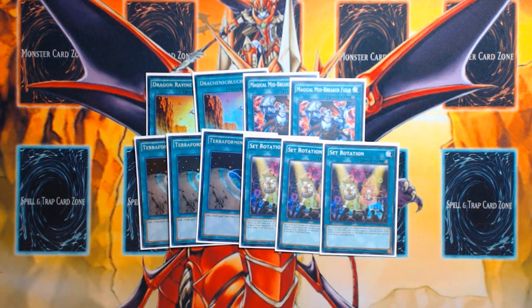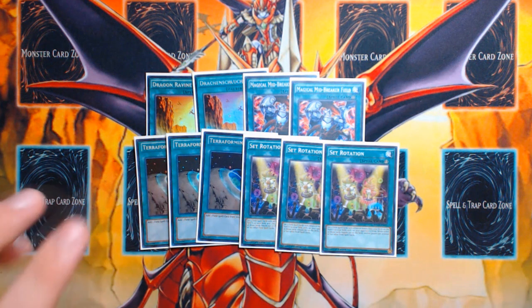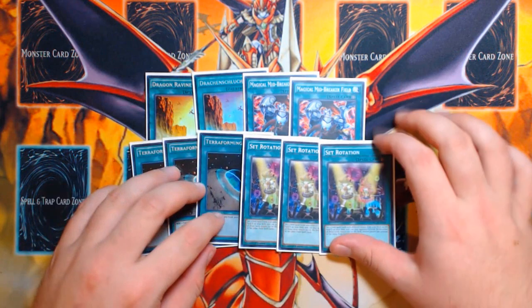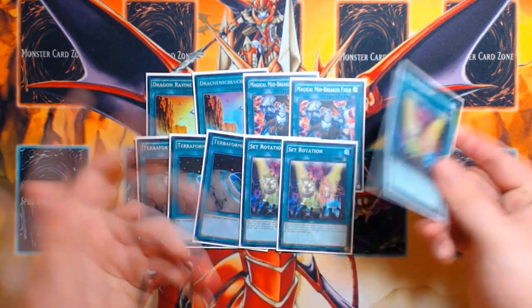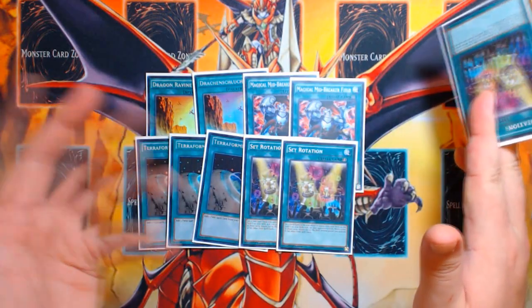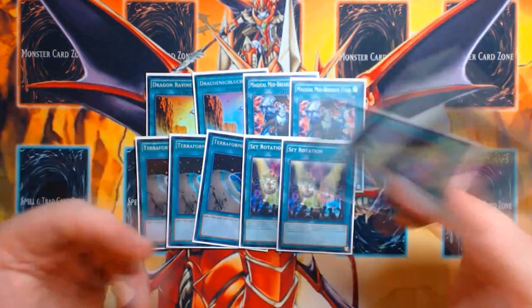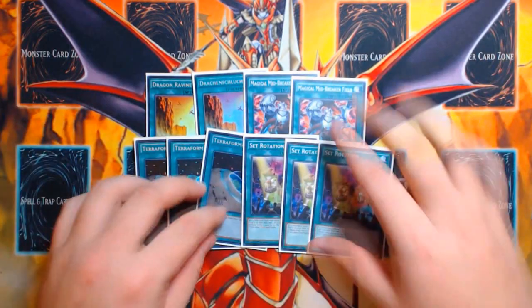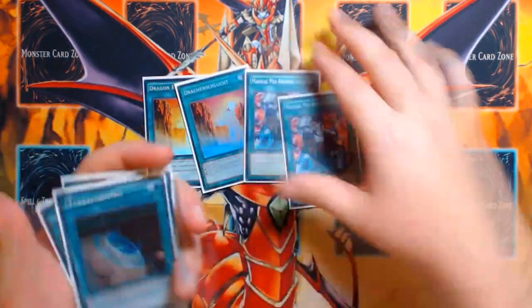Against decks like ABC, Invoked, and True Draco, they can't activate their Gigantic Diagrams, Magical Meltdowns, or Union Hangers as long as Magical Mid Breaker Field remains set. If they do activate it, its effect turns all monsters into Magic Specters during either player's main phase one, meaning they can't target or destroy opposing monsters with card effects. Also, while it remains face up in a field spell zone, the controller cannot activate or set other field spells. So they either leave it set and can't activate field spells because of Set Rotation's lingering effect, or they flip it and its own text locks them out. It literally just locks field spell decks out for the entirety of the game.